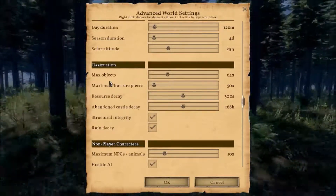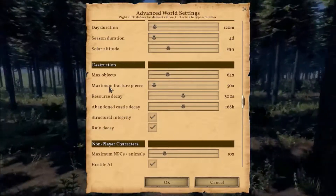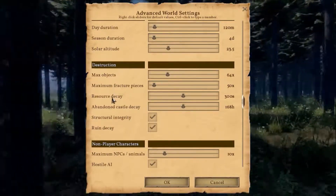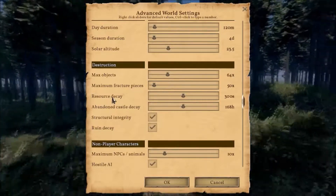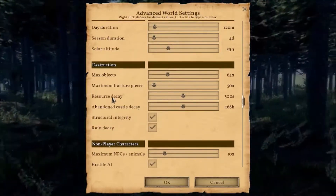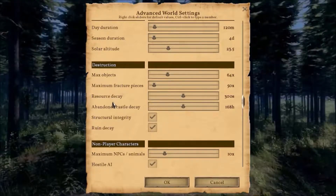Max Objects is how many loose objects are in the world. Maximum Fracture Pieces is how many pieces a wall can break up into. Resource Decay is how long it would take for a mined rock to despawn.